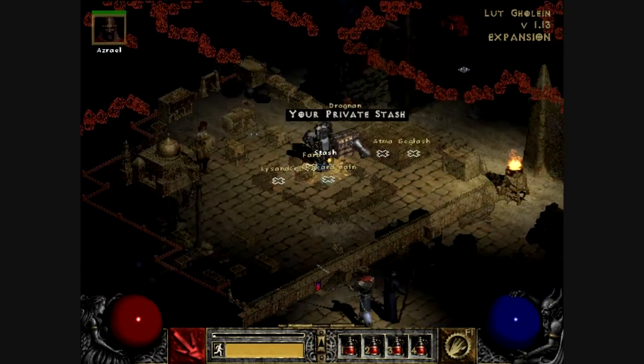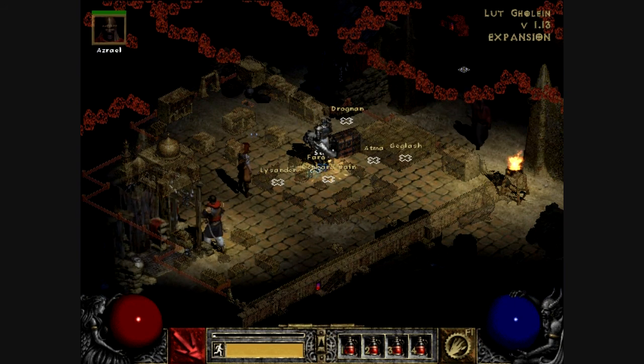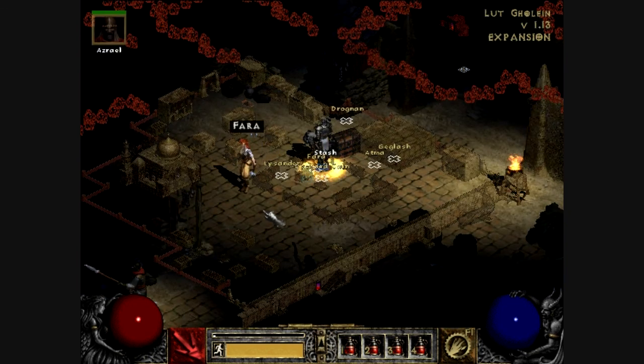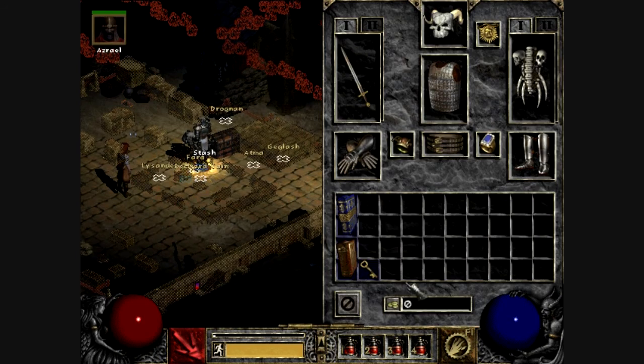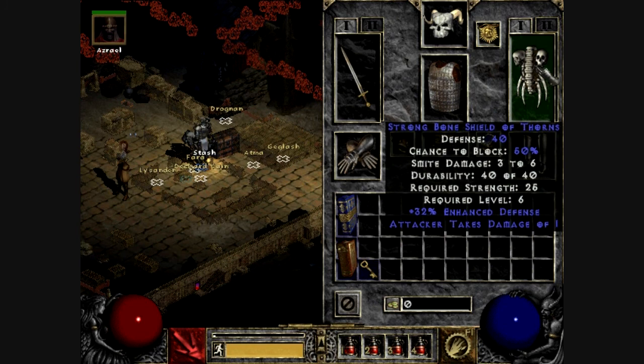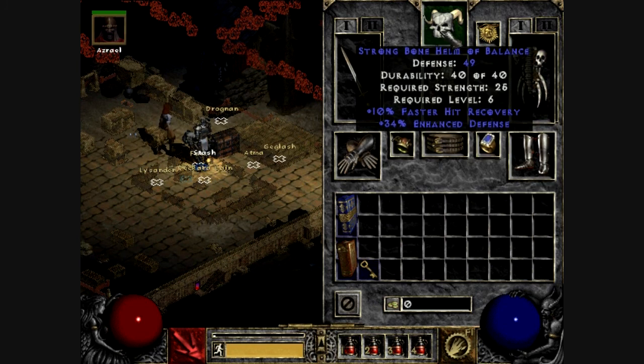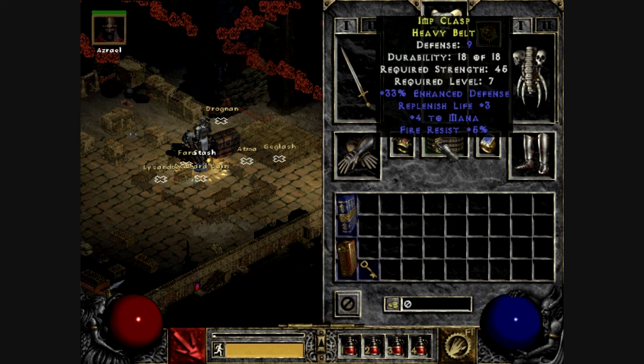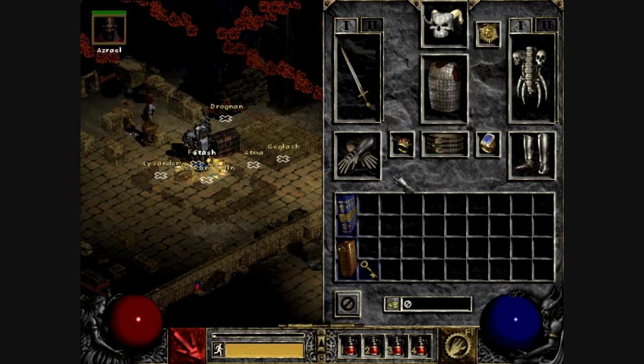However, there's something I want to explain first. I also need to show off some new stuff. As you can see, I have some new items. This is a new helm that I got from gambling — it had much higher defense so I took it. And this is a rare heavy belt that I got, again, from gambling. So those are the new items.